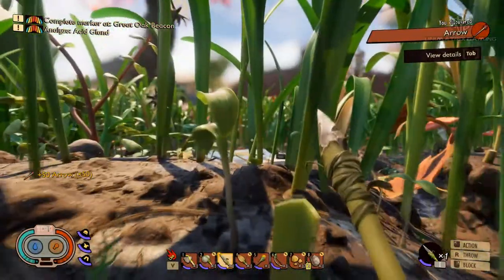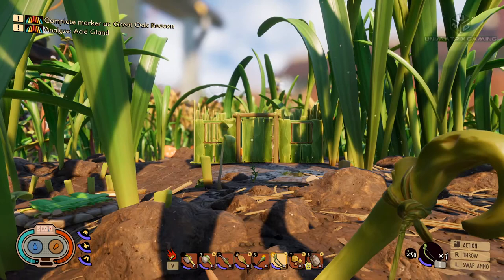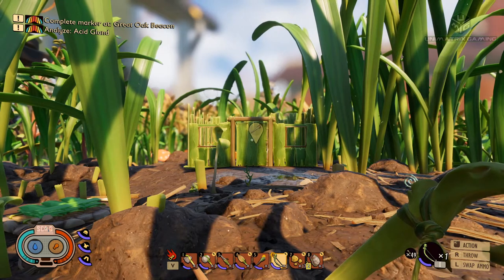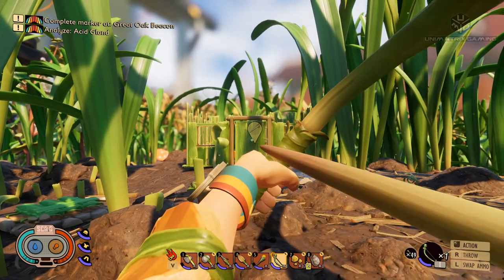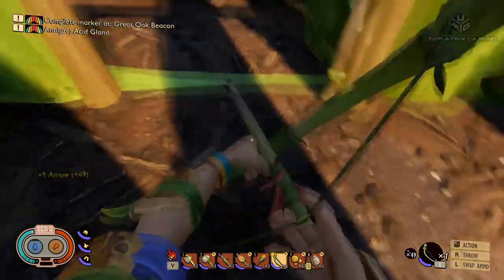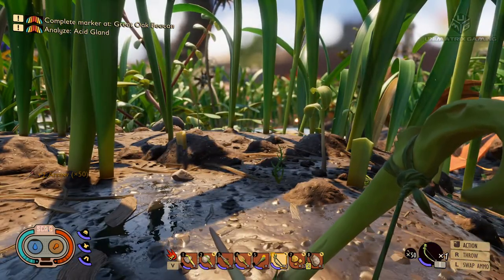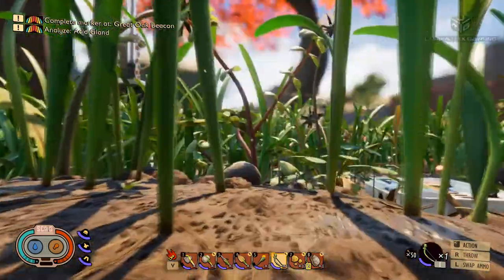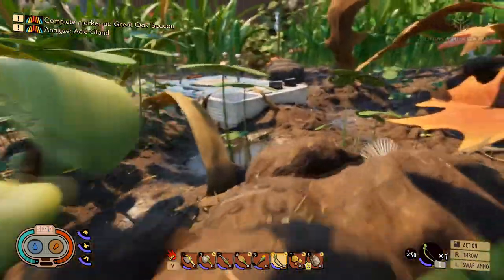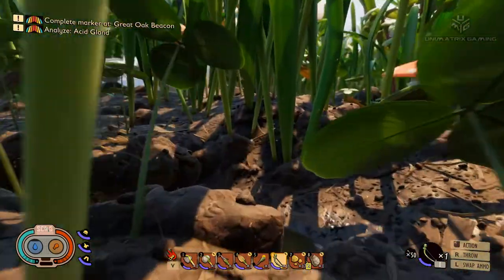Let's just test this bow out. So left click to hold it, left click to shoot — and we can retrieve the arrows. Brilliant! We've got some food in us, we've got some water. I think we'll make our way back to the oak tree so we can hand in the mission for Burgle, pick up some more, and hopefully we might find something to shoot along the way. We can maybe get one of those acid glands.